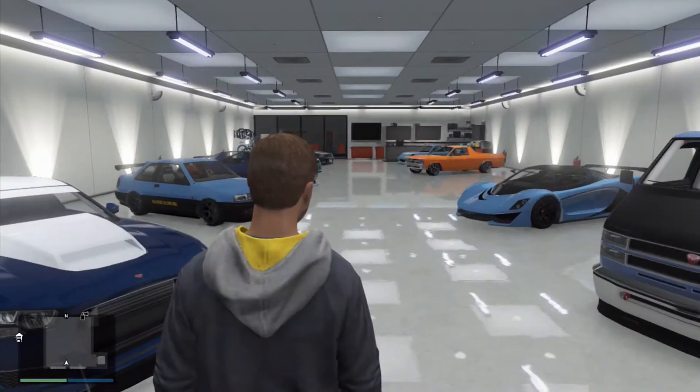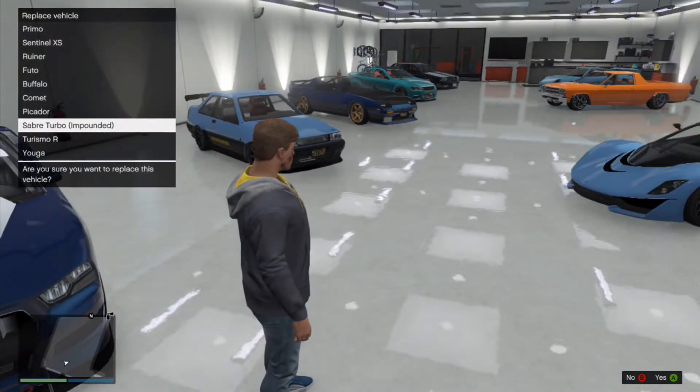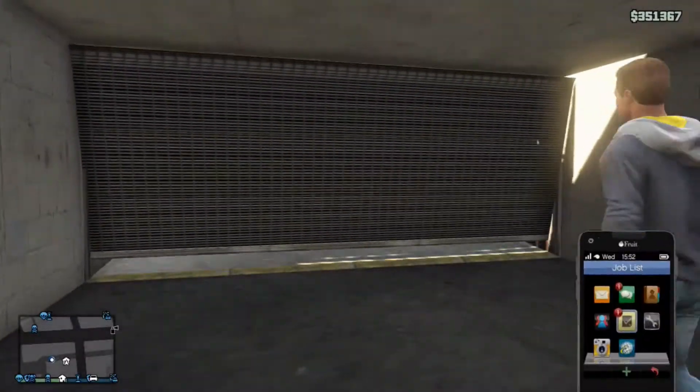What you want to do is go inside and replace your impounded vehicle. As you can see from earlier in the video, it says my Sabre Turbo has been impounded, so I want to replace that. And quickly — as you just saw — the Fusillade, which was that white car, just popped up and has been replaced by the Sabre Turbo in my garage.